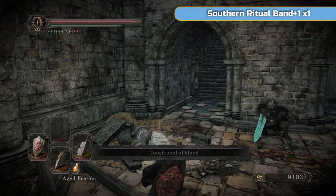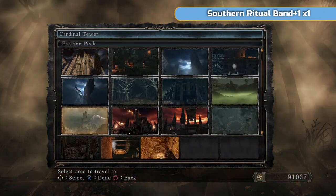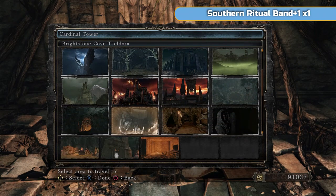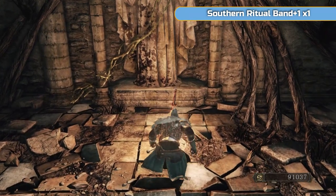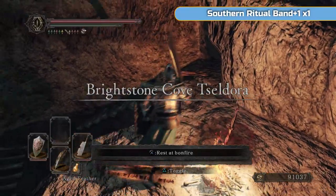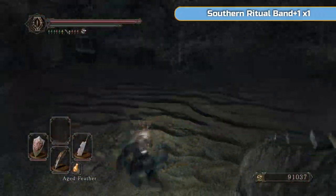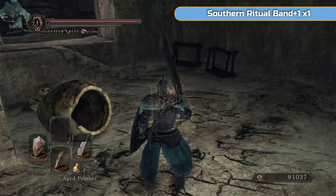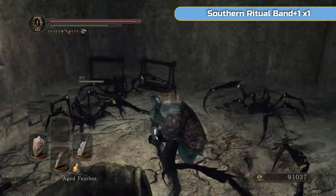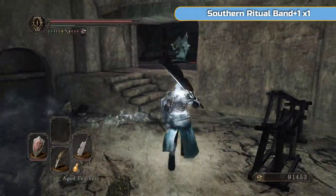Now I'm going to go and get a boss soul that we don't need — you don't need to do what I'm about to do. But going and getting it will give you 75,000 souls and it'll only take a couple of minutes. There's a fourth memory. If you go back to Brightstone Cove Teldora and go all the way back to the boss fight, there's another memory. In that memory is just a soul.